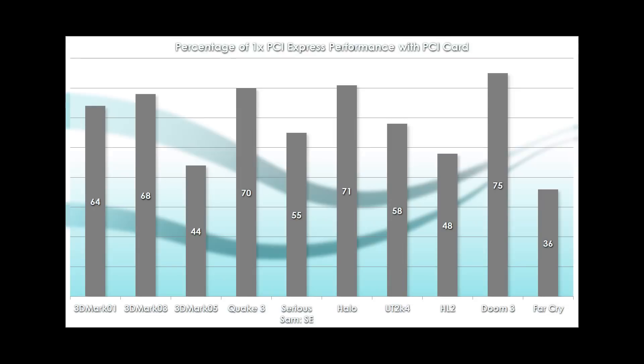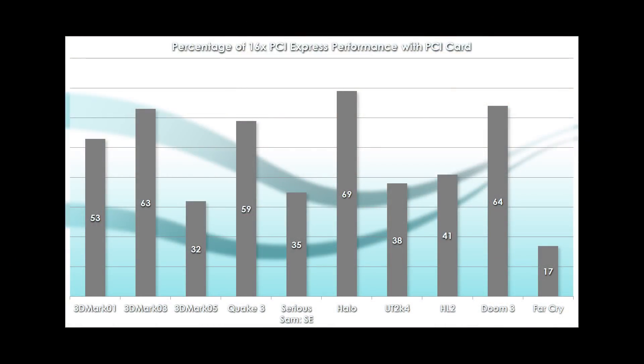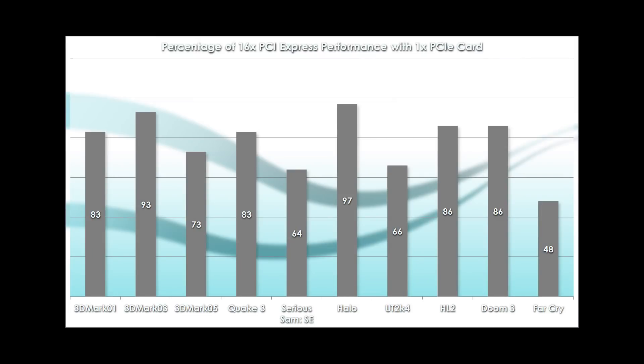Overall, the PCI GT 520 suffers the most in performance, as anyone would expect, but it's not as bad as one might have thought. It can achieve as much as 75% of the performance of the 1x PCI Express card, and generally hovers around 50-60% the rest of the time. But the real potential of the GT 520 can only be seen in the full 16x PCI Express variant — the PCI card only gets around 30% of the performance of the full version, with a few outliers in the 50-60% range. The 1x PCI Express card actually fares pretty well, even with the PCI Express 1.1 standard cutting its already limited bandwidth in half — it can obtain performance in the 90% range of the 16x card in a couple of cases, with others in the 80s.